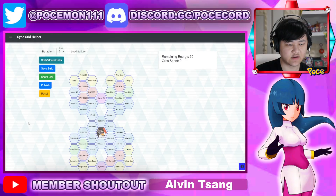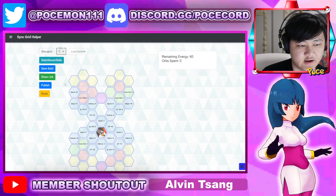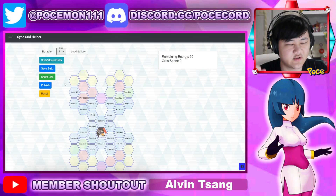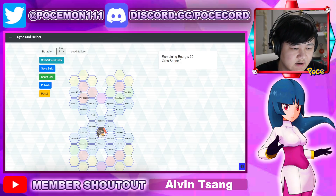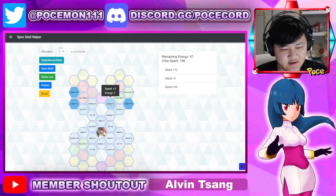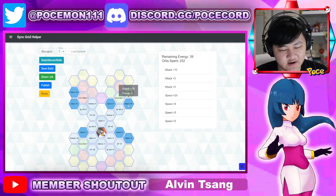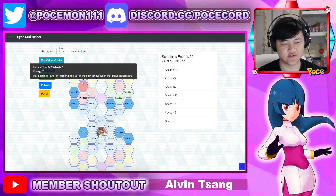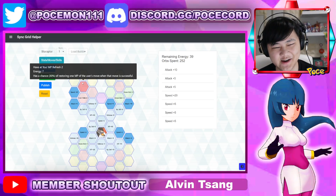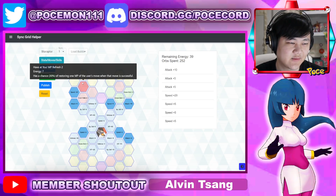Going into the grid — in terms of how many copies you'd probably want — he's functional at one out of five but obviously not very powerful. At one out of five you basically have nothing for the grid. You have some good stat nodes like speed plus 20, attack plus 10, attack plus 5, speed plus 5, and another speed plus 5. But outside of that, you have some Brave Bird power-ups but nothing beyond that. The grid is pretty down bad at one copy.